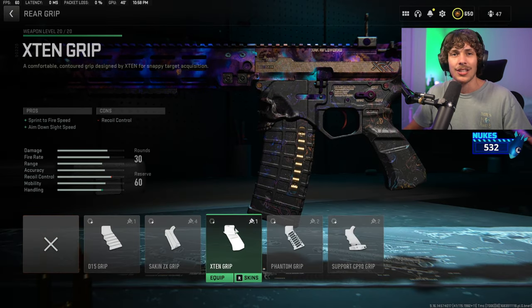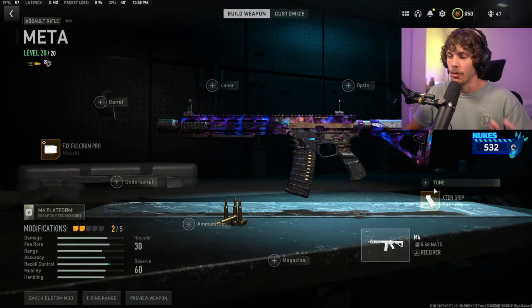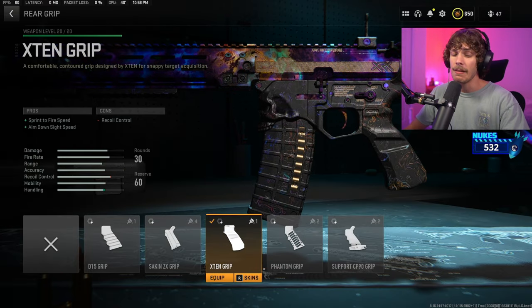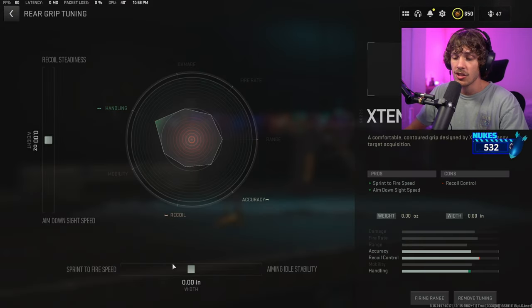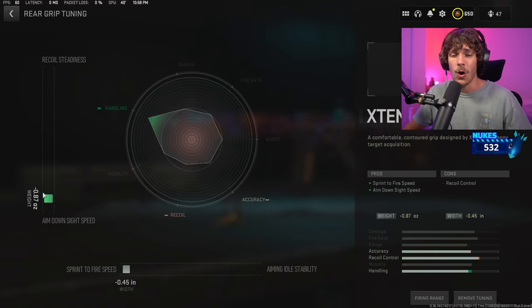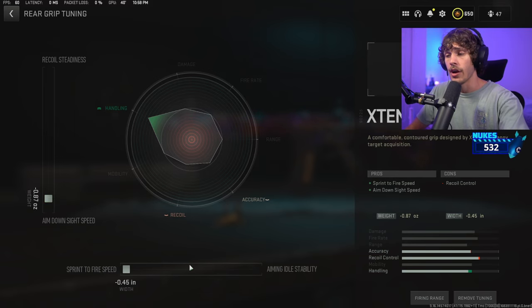This is basically the first attachment I add whenever I'm building a new build — that's going to be the X10 grip, because it adds so much sprint to fire speed plus it makes the weapon very snappy, especially when you go to tune it. Whenever you have the option, increase your sprint to fire speed — that is a very crucial thing since the majority of guns are pretty slow. For the tuning, just increase the ADS and sprint to fire speed.